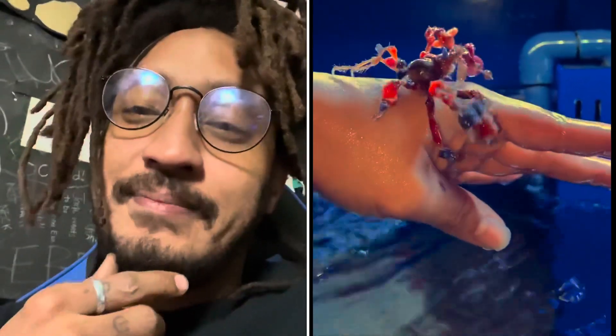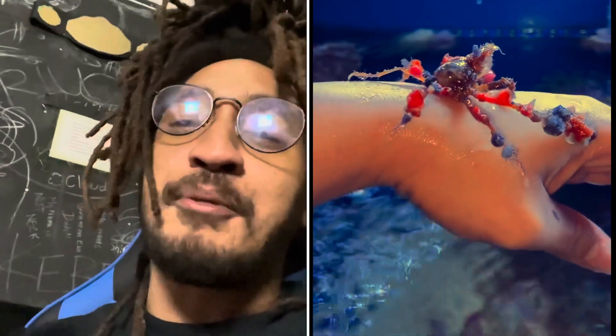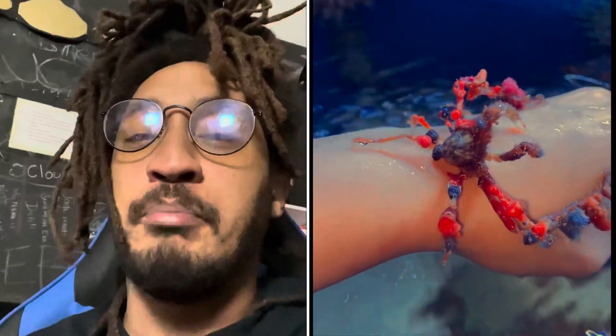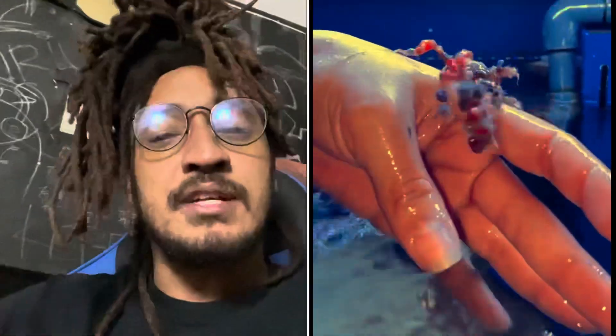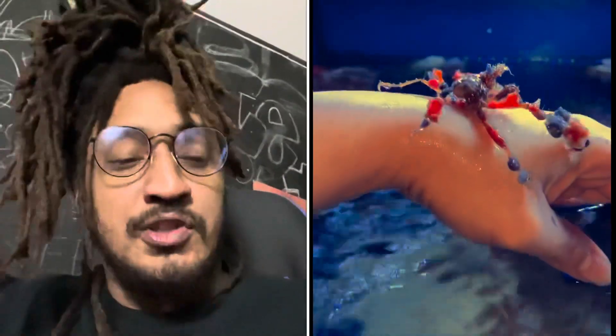Look at this alien. What you are looking at is an arrow decorator crab, which I guess is another new one. Never seen this before in my life, but it's kind of crazy because it picks off little coral bits and things off of rocks and it puts it on itself to hide itself from predators. But it also just looks cool.